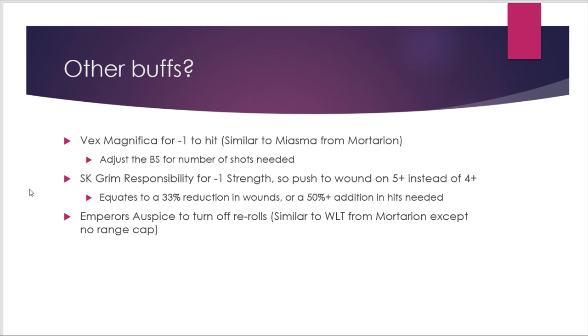If you take a Talamon in a Shadow Keepers detachment — which should usually be your default shield host — the minus-1 strength ability significantly changes the model's efficiency. Strength-8 shots now wound on 5s instead of 4s, which is a 33% reduction in wounds getting through, or equivalently you need 50% more hits to achieve the same number of wounds to force armor saves.